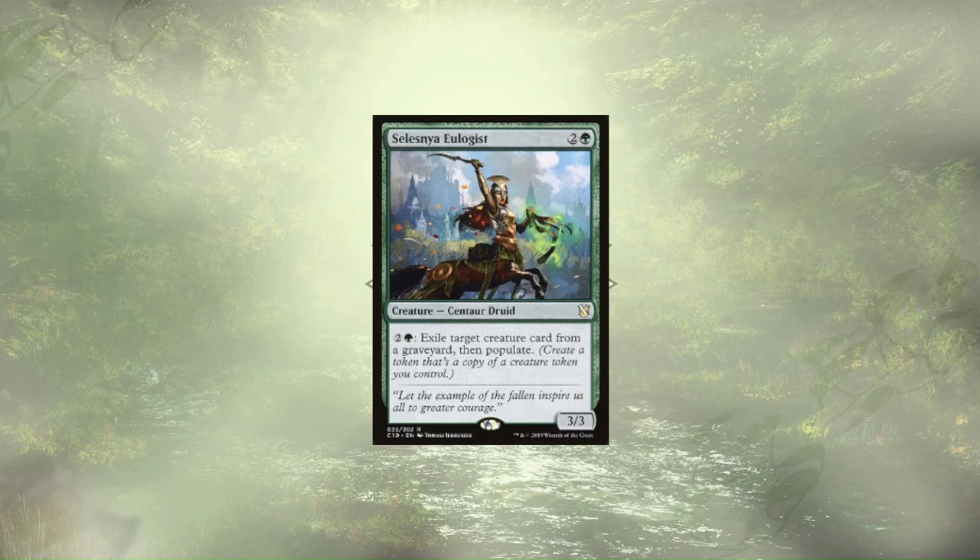Solus the Eulogist requires us to have a token in play to create more tokens, but we are a token deck, so that's pretty likely to be the case. She also lets us exile creatures from graveyards, and serves to hate on reanimator strategies as she populates for us.